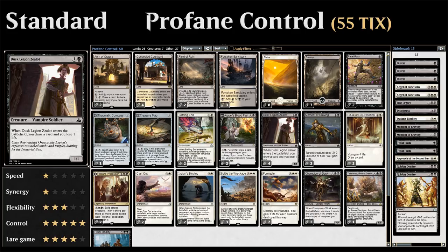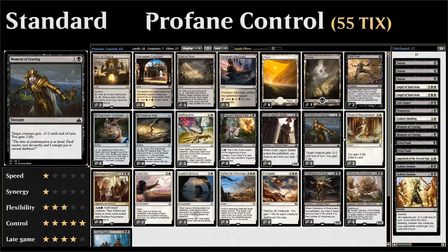The Zealot replaces itself and the body can chump block to essentially gain more life than you've lost, and can also pressure opponents slowly but surely. We also have 2 copies of Moment of Craving — another great removal spell giving a creature -2/-2 until end of turn and gaining us 2 life. Every life we gain with an Arguel's Blood Fast in play, the more cards we get to draw.